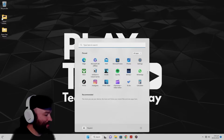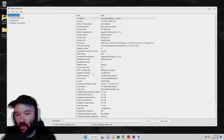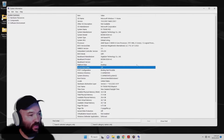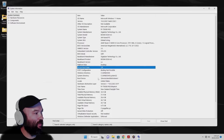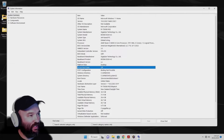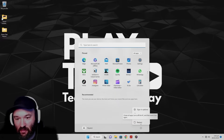So first of all, what we're going to do is load up system info on the computer, and we're going to look for secure boot state — and we can see that it is off. So now we need to close that down and restart the computer.